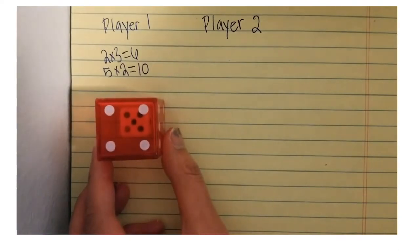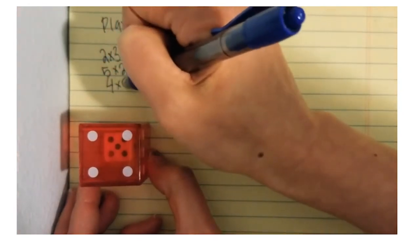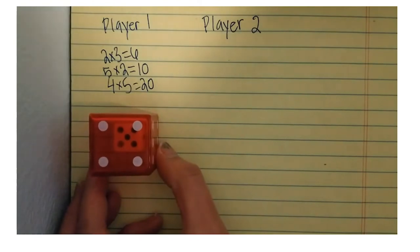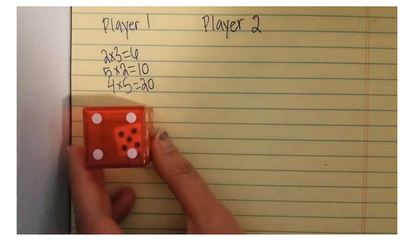Player one now has four times five — four groups of five — which is 20. Player one is probably going to say it's the end of their turn and give player two a chance. Player one could keep going, but because they have quite a few points, they're going to give player two a chance. So player one can keep the points they have for that turn.